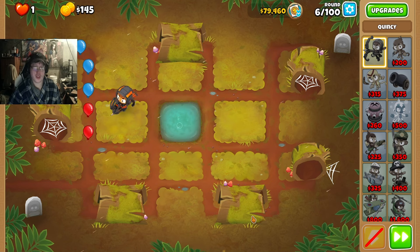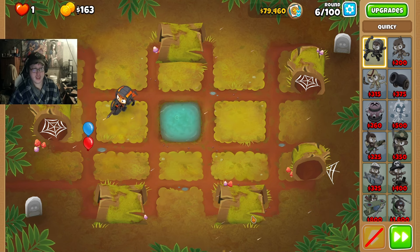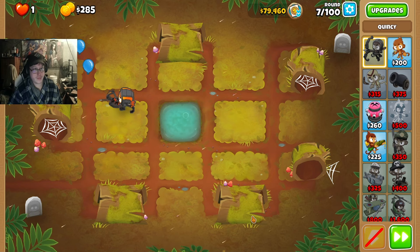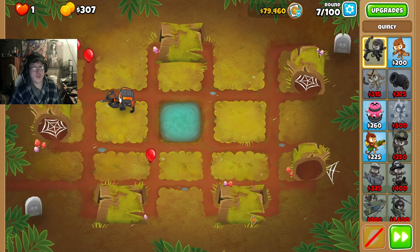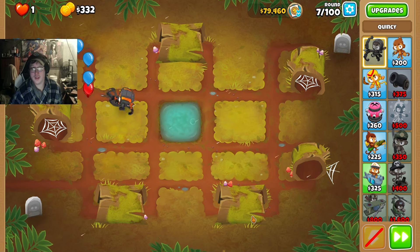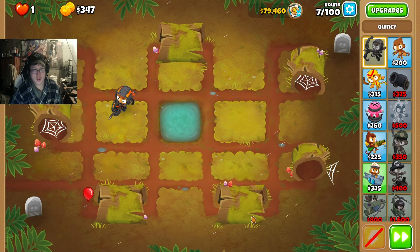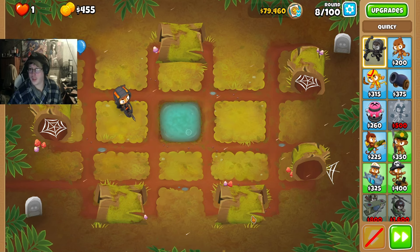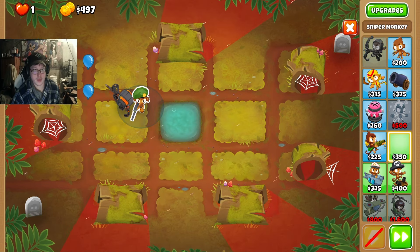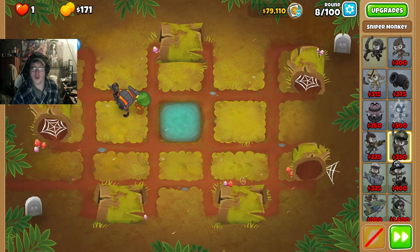I think traditionally I did this with Sada and it was a lot easier, but I think I can make it work. I'll just try to remember how I did it. Take a sniper, place it right next to Quincy, set it to strong on round 8.